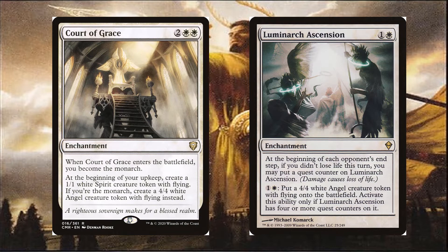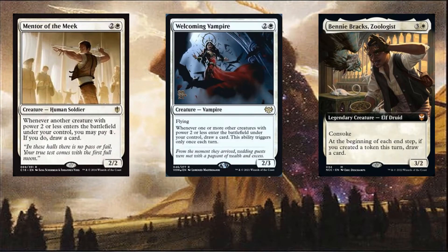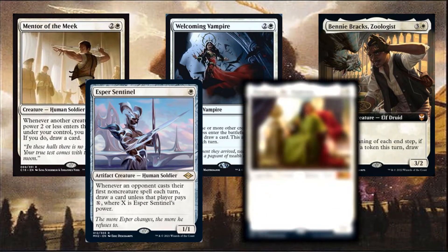With all these creatures, we're going to need to draw some cards. So we can use cards like Mentor of the Meek, Benny Brax, Zoologist, Welcoming Vampire, Esper Sentinel, and Mangara the Diplomat.